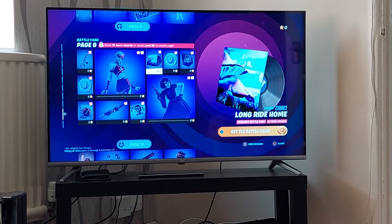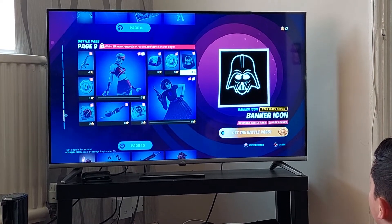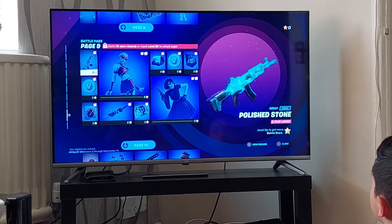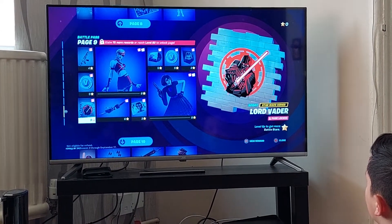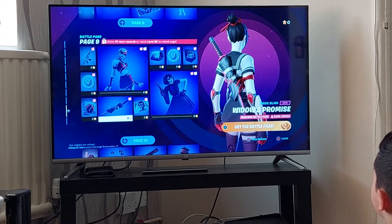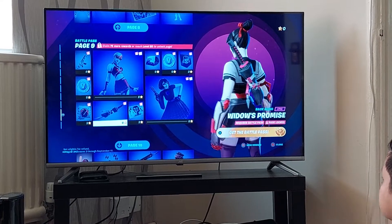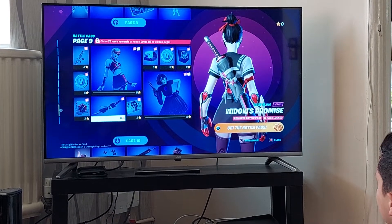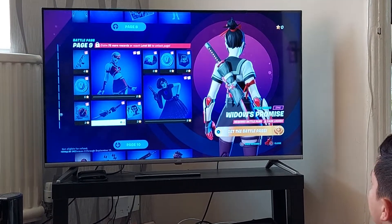I can't hear anything. Some V-Bucks. The Darth Vader banner icon. The Polished Stone wrap — that's actually pretty cool. V-Bucks. Lord Vader — that's cool. Widow's Promise back bling. Since there's a pickaxe on the previous page and now there's a back bling for it — if you have the back bling and pickaxe on, I think you're going to take it from your back or something.